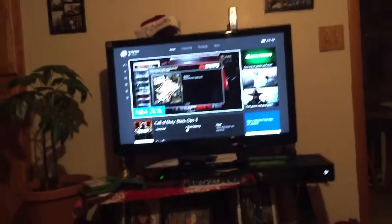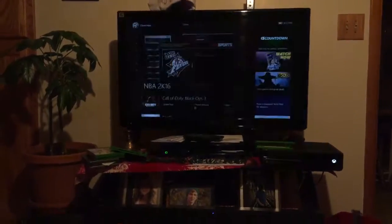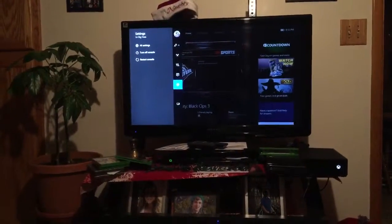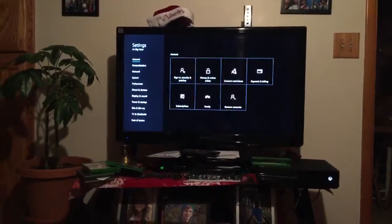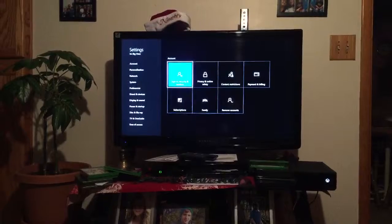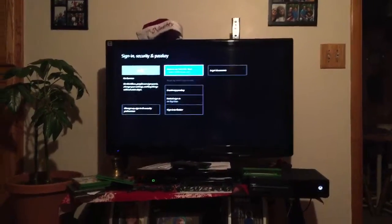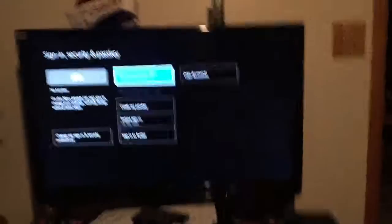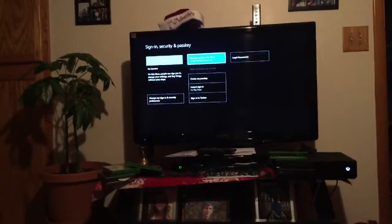Anyway, the problem is you're connected but you're not. What you have to do — or at least what I did, after about 30 minutes finding this article — is go to Settings, then Sign in, Security and Passkey. It'll say 'Remove me from this Xbox.' Go to that spot, click it, and then re-enter your credentials. Boom — you'll be connected. At least, that's what worked for me.